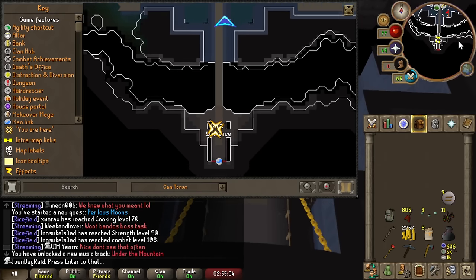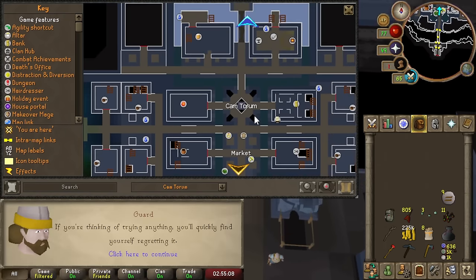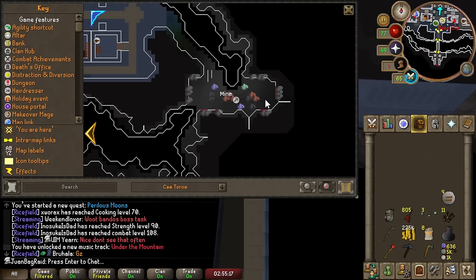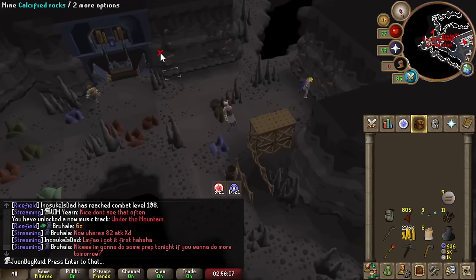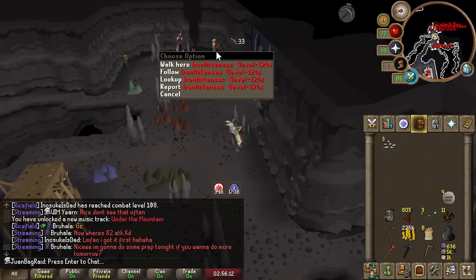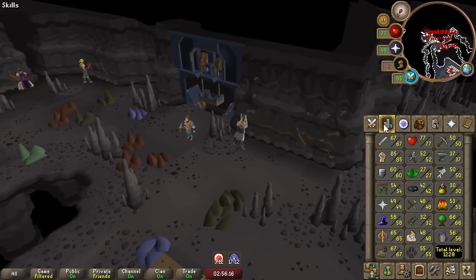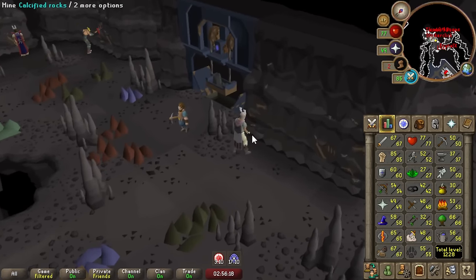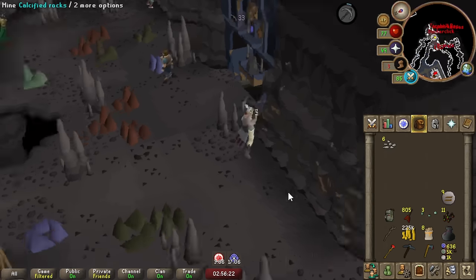This is going to be a very useful place for the PVM stuff coming up. But for now, we're mainly going to be utilizing maybe some of the shops, but mainly I'm going to be here at this thing called Calcified Rocks. This is where we're going to be at for a while. There are so many people here — but yeah, this is really good AFK, really good mining XP, and you get the Blessed Bone Shards which is a lot of prayer.